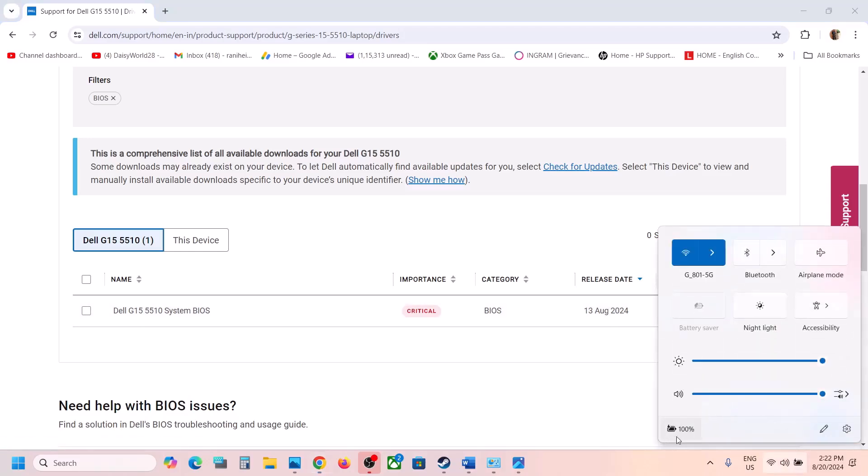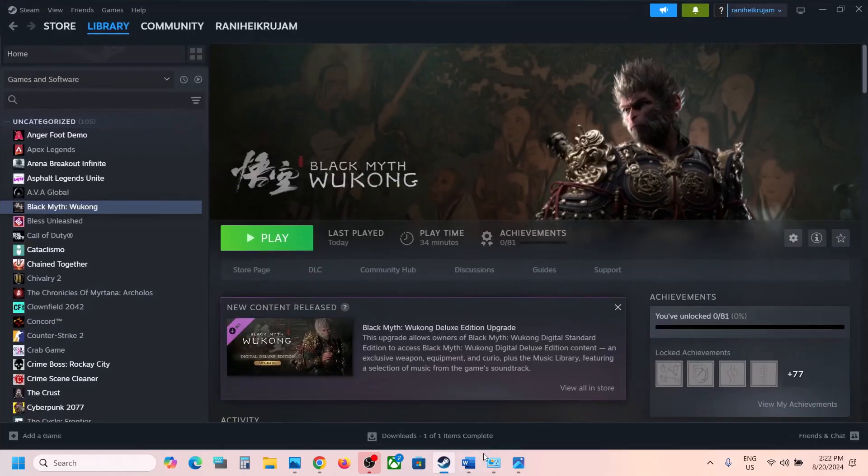Before you update the system BIOS on a laptop, make sure the battery is above 10% and the AC adapter charger is connected. During the BIOS update your system will restart — do not unplug the power cable while it's updating. After the BIOS update, launch the game and check.